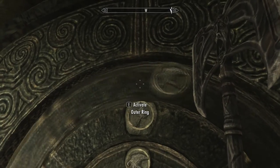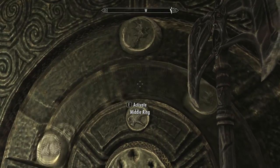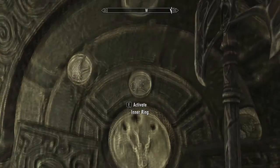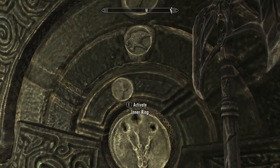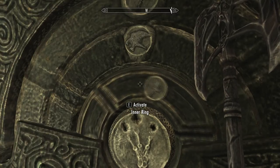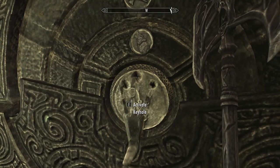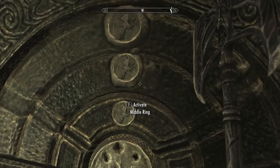So I'll move it to the right ones. We got dragon, we got eagle, and then of course we're going to have the wolf. Then you press it and that's it. That's how you beat this door puzzle inside this level.